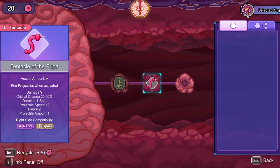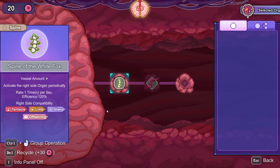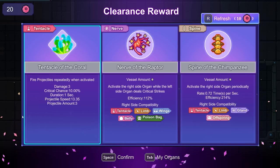Every second it fires off whatever this is at 120% efficiency, which means it does 120% of its regular damage. In this case it says damage 9, so an extra 20% on top of that. This is how it shoots, and you can also notice extra compatibilities.